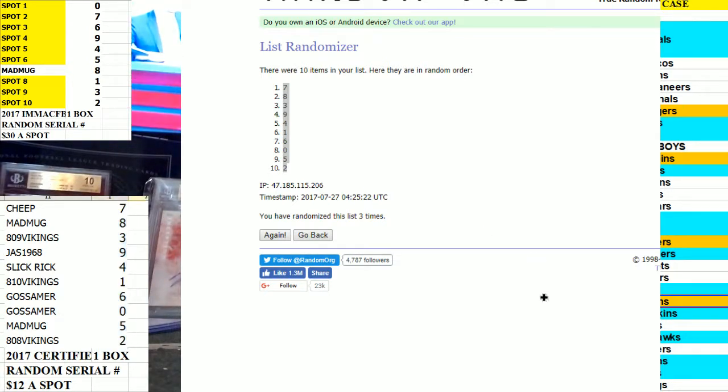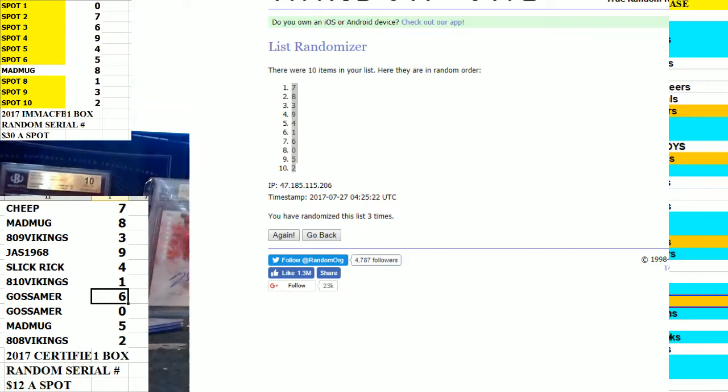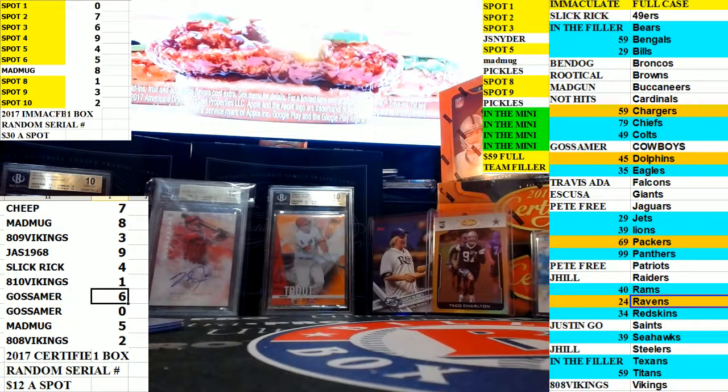808 getting that one slot this time. So Cheap's got the 7s, Mad Mugs the 8s. 809 - picking up the 9, or the 3, I'm sorry. Jess has 9. You can see all those there.